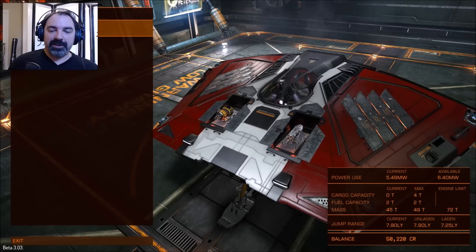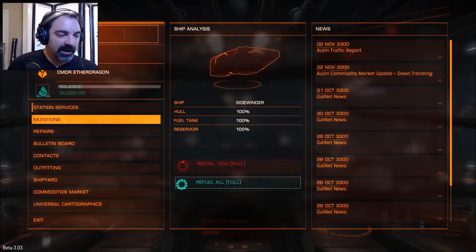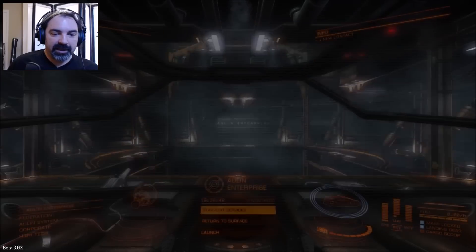I did go to the Elite Dangerous store and bought myself a paint job for the ship. This is the red Mojave paint job — that's what it looks like. I just want to take a quick moment to show you those things, and then we'll exit out of here.